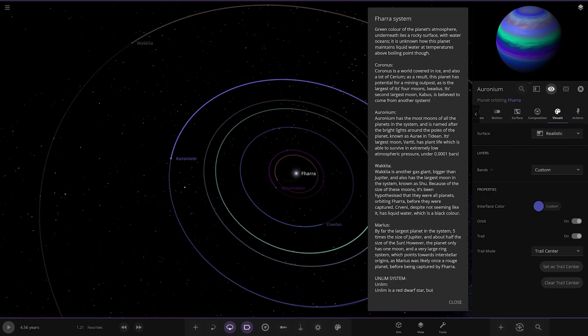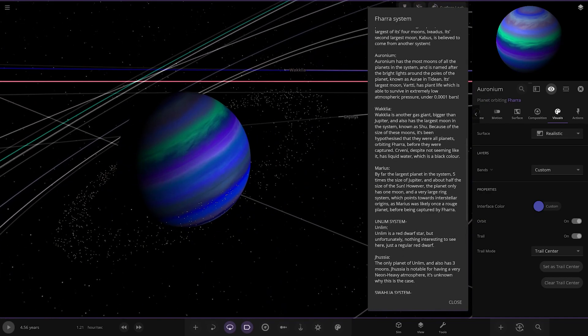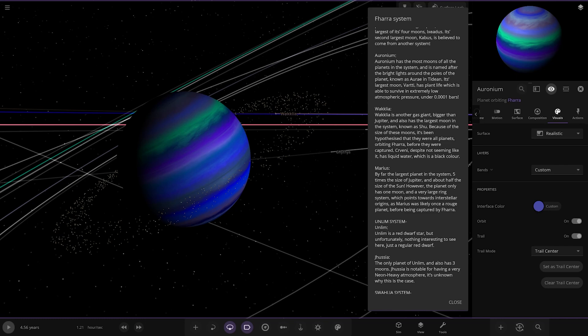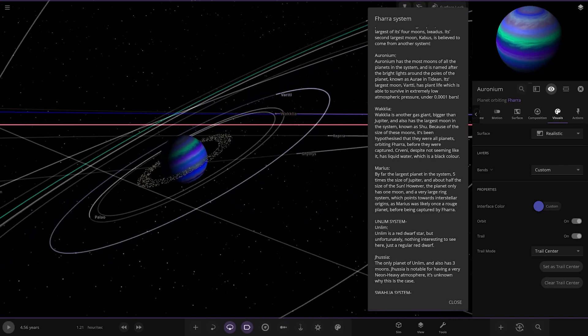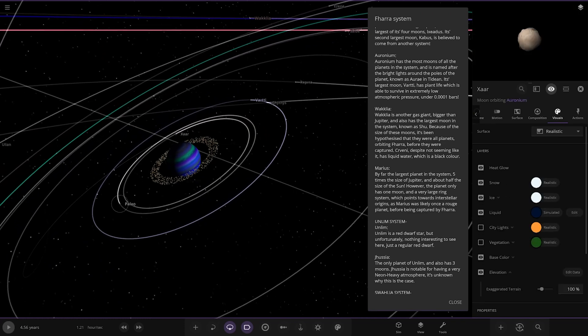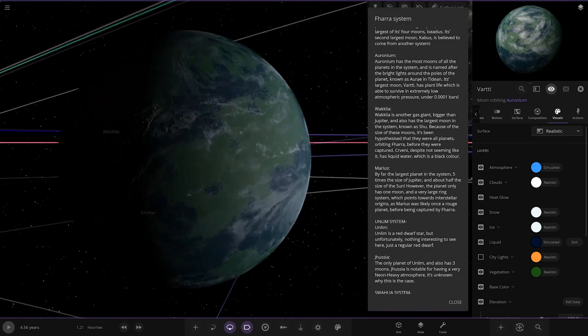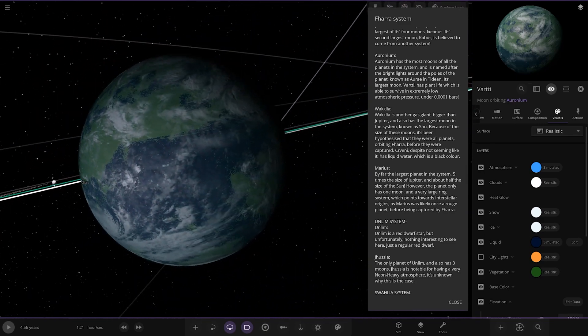Next up we've got Aurorium. It has the most moons of all the planets in the system and is named after the bright lights around the poles known as Aurora Intidian. Its largest moon, Varati, has plant life which is able to survive extremely low atmosphere pressure — under 0.001 bars. That moon's pretty hot, must be some tidal heating. There's Varati, the Earth-like looking moon — very nice.